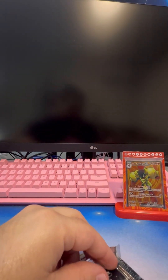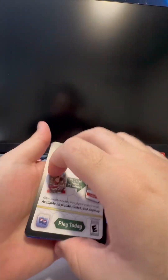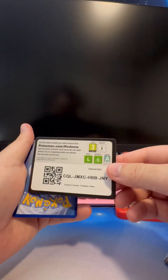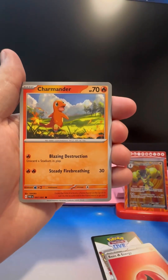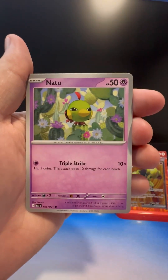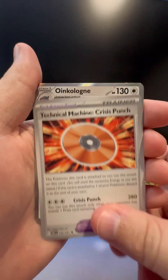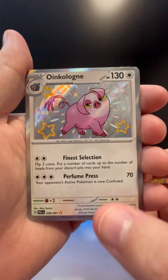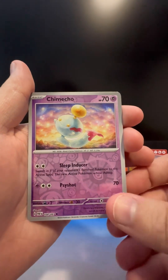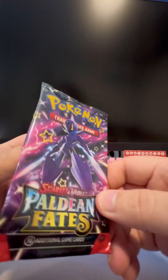Pack number four — yes sir, Paladin Fates! We got Saruleige on the pack. Good luck from Saruleige. After I shiny hunted Tinkaton, I shiny hunted a Sharkpeedo through eggs. Good luck with the code — basic energy, Charmander. Nemona, Nemona, not Clive. Charmeleon — we got both Charmander and Charmeleon! Technical Machine Crisis Punch. Shiny Oinkoleon — oh that looks good! Chime Echo and last but not least, Professor's Research. These look nice!